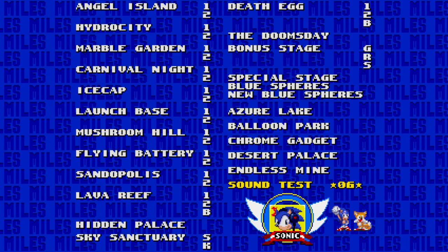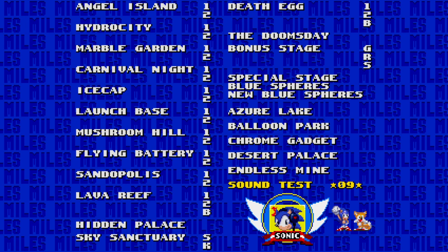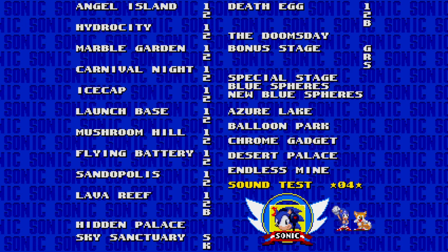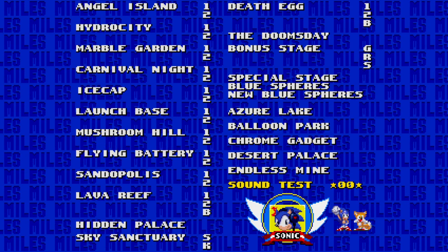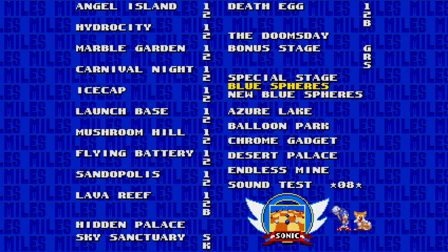Now to access debug mode, very similar once again. We type in 0109, then 0401, then 0100, then 0108, and there is your debug mode.